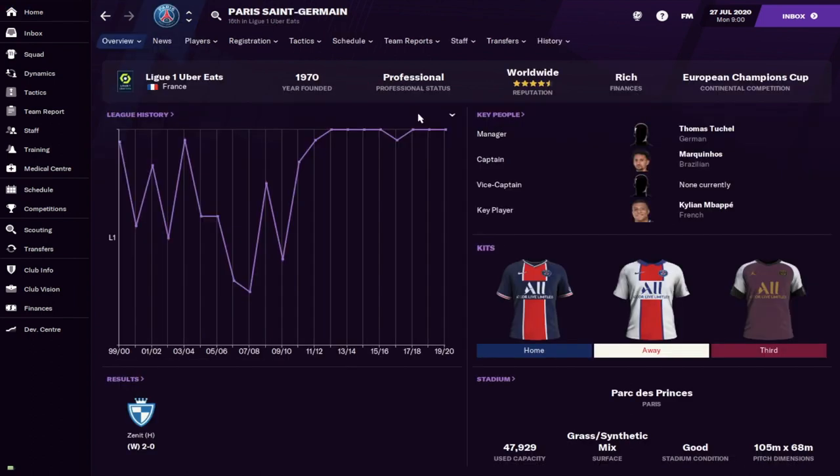PSG are the first foreground chairman club we're looking at. What these chairmen do is keep throwing money at you until they eventually leave — if they ever do. They'll continue to pour money into the club. If you use up your transfer budget, they'll give you more. At a club like Barcelona, you'd have to earn it back, but PSG, Monaco, and Man City — who all have foreground chairmen — will just keep pumping money into the club.